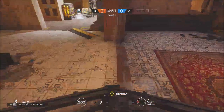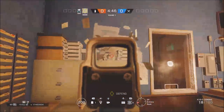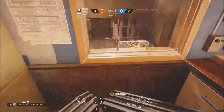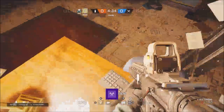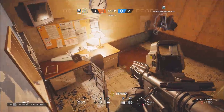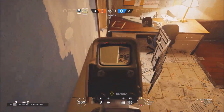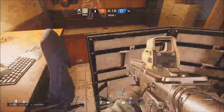The next spot is pretty simple. All you have to do is shoot out all the stuff on top here, place a shield there — they'll think you did that just to prevent them from vaulting, but no. Shoot this so you can stand up. It's not one of the most useful spots but it's not the most useless either.